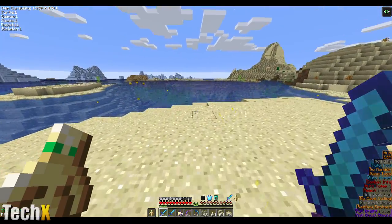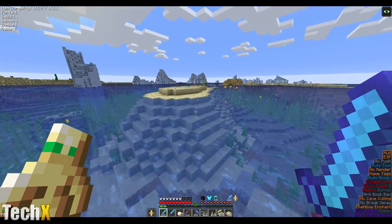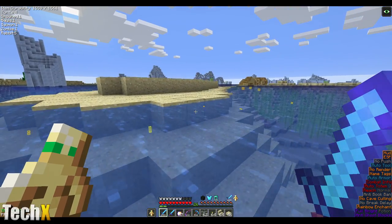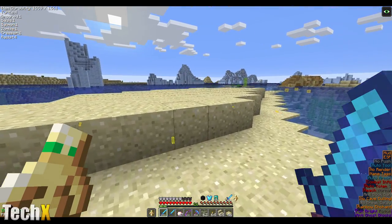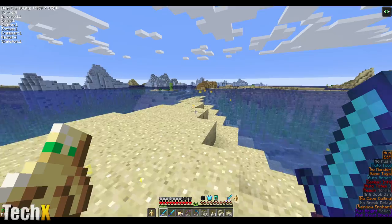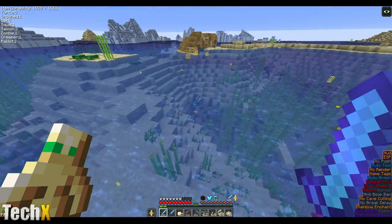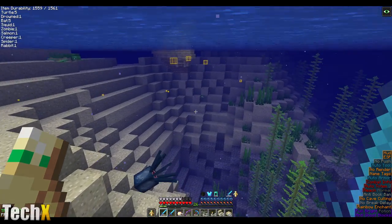There's a lot of icebergs. I need to get a helmet — I just realized I don't have a helmet, I just have the wither skeleton head. This is a lot of packed ice. That's useful.